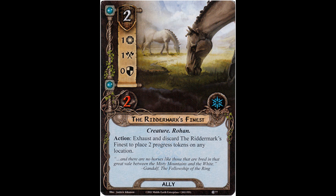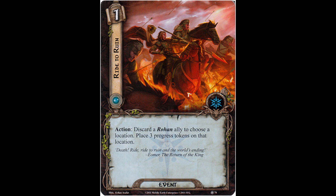Up next is the event version of the Riddermark's Finest, and that is the one-cost Ride to Ruin. Action: discard a Rohan ally to choose a location; place three progress on that location. This is a decent card. It probably was in my initial iterations of Rohan decks, but it eventually got weaned out in large measure because the Rohan allies are so good and there are very few that I'd want to discard. Perhaps the only one worth it would be Elfhelm, who has a benefit from leaving play that's pretty substantial — readying all Rohan characters in play. So you can discard him, put three progress on a location, but also get his ability. That would be really, really nice.